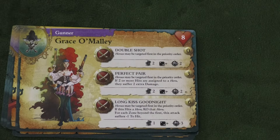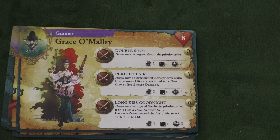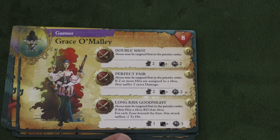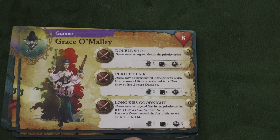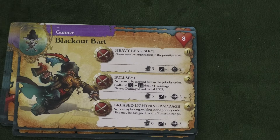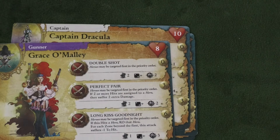Then we have Grace O'Malley. She has Double Shot which is useful — it hits heroes and she can target heroes, and if two or more hits land, they do two extra damage. The best thing she has is Long Kiskanite — a neat ability where she can hit a hero and if it hits, she KOs that hero. It's one die, so it's one chance and minus one if they're far away, but I really enjoy it. The problem is the person I would put instead of her would be Blackout Bard, one of my favorite characters, especially with his Greased Lightning Barrage. That would be a hard pick to give up.